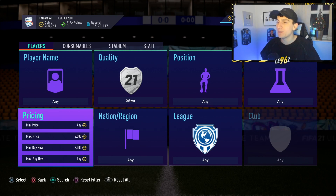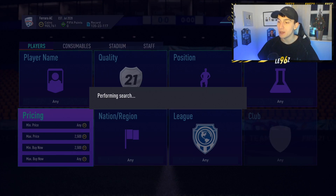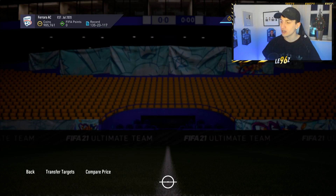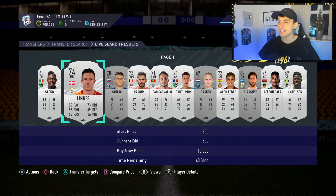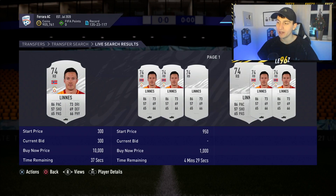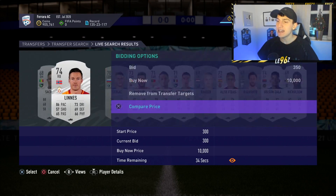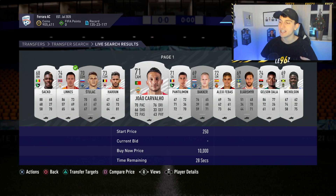What you want to do is jump over to the transfer market, go to quality, go over to silver, set the max price to 2,500 and the min buy now to 2,500 and you'll be able to find yourself a couple of different cards. As soon as you see a card, you just want to drop a bid on it. If you're just starting out and trying to gauge how to do this method, probably don't just jump in straight away.